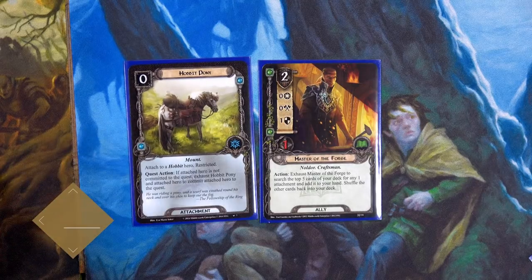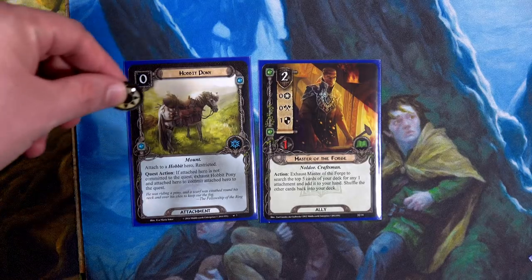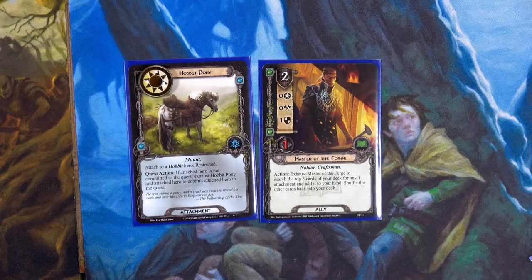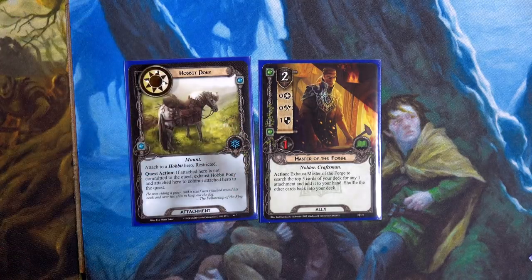Our Hobbit deck is going to play the Hobbit Pony and place it on Merry. That's important because Merry now has a mount, and Merry is a blue or Spirit hero — he will gain one additional willpower. We're also going to spend two of Pippin's three Lore resources to play the Master of the Forge.